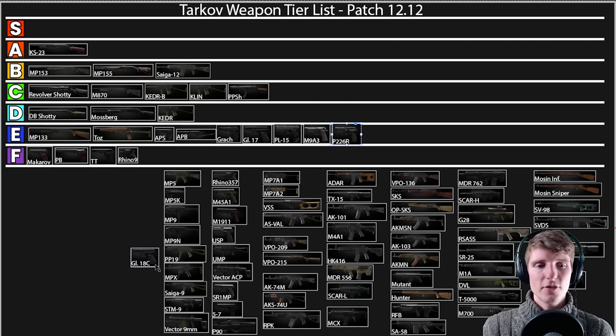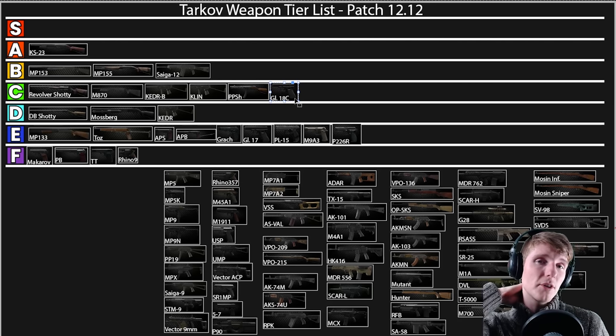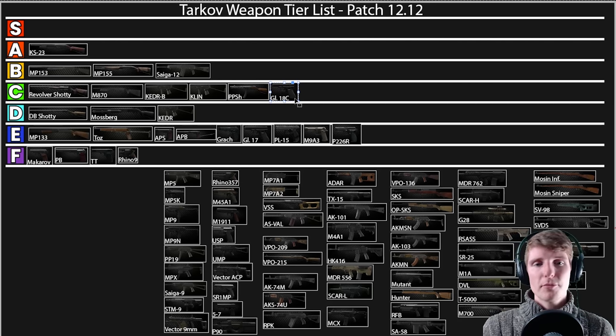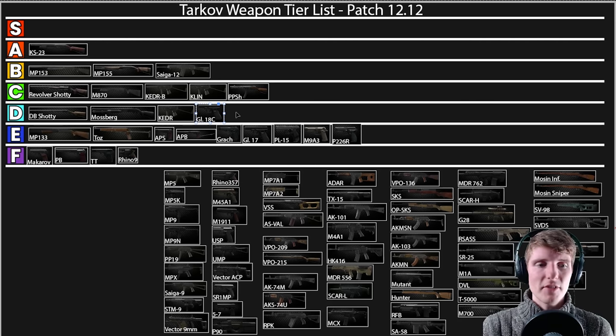The Glock 18C is slightly different because it's full auto and can absolutely tear through people. With a 50-round drum and RIP rounds it'll destroy people. However the availability of AP rounds — AP 6.3 — is so hard to get now that I'm downgrading it to D. You really just have to use leg meta with it, and that lack of flexibility drops it down. It used to be really fun with AP 6.3 but it's just so hard to get now.